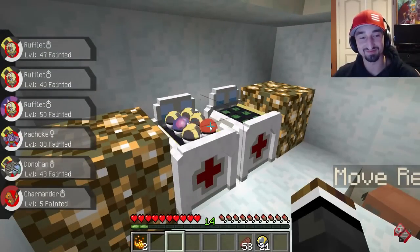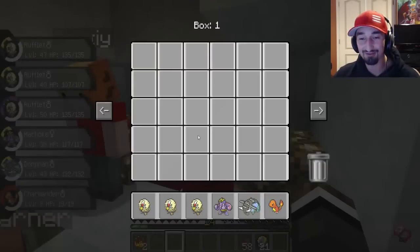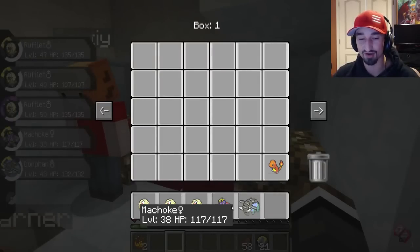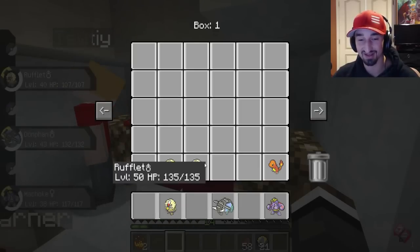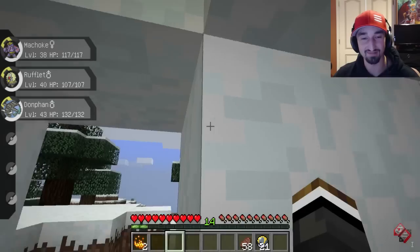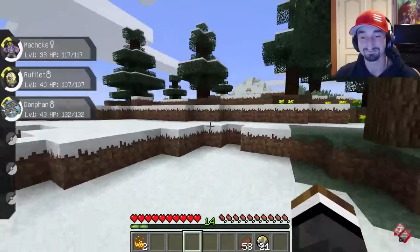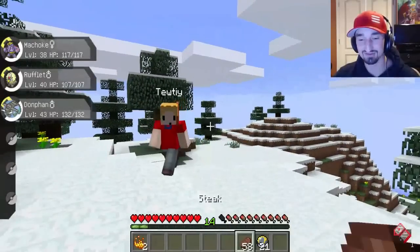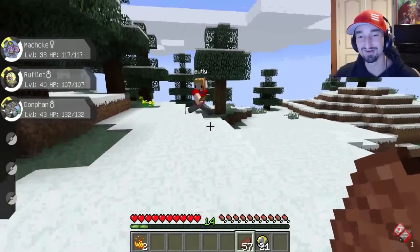Alright, so Tootie — now how we normally do it is we do a second battle, where we pick our three weakest out of the party that we had. So are you in? Yeah, I'm in. Okay let's see what our weakest ones are. That's an interesting team. I always like these extra battles. Yeah, by strength — we're assuming levels. Okay, I'm ready. I pick number one. Alright, I pick number two. Let's do it!